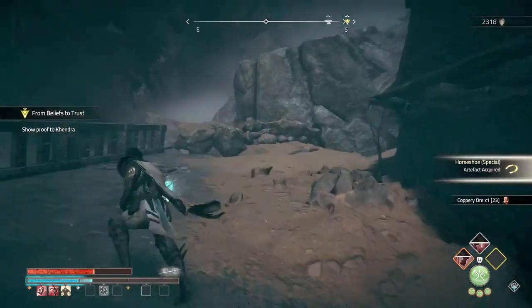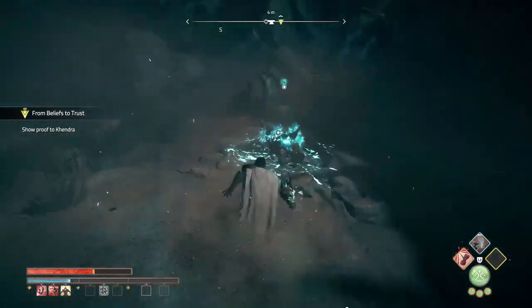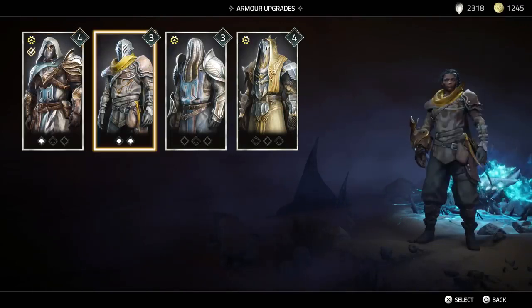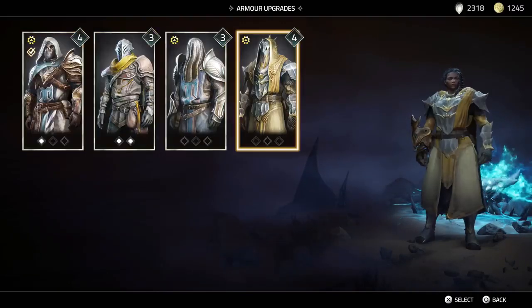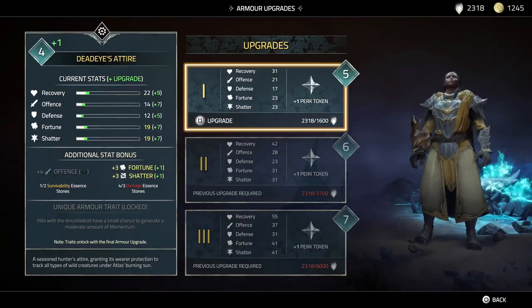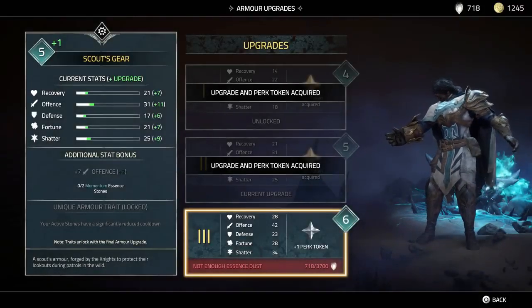I always felt like August of every year has a lot of just random game releases because it's like things that want to come out before the fall, you know. Armor upgrade now — I could hold on, the one I have equipped I can actually upgrade again. I'm torn — this set right here just seems so much better than the other one. I'm gonna upgrade this one, the scout gear. And now we need 3,700 — oh my goodness.